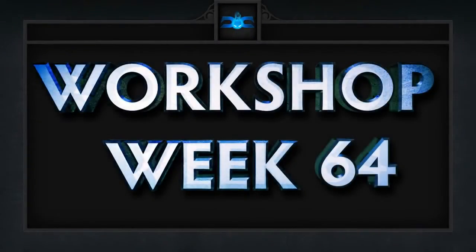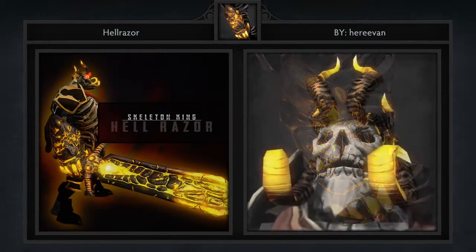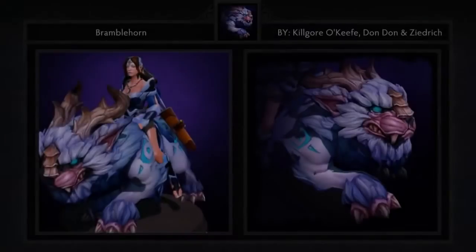Here are our five favorite workshop items for week 64, in no particular order. First, we have the Hell Razor set for Skeleton King, created by Her Raven. It comes with three items including an arm, crown, and blade. This set does a good job of hiding the low quality nature of Skeleton King, who I feel is in need of some polish. I really like the bright yellow nature and the fact that his sword is huge.